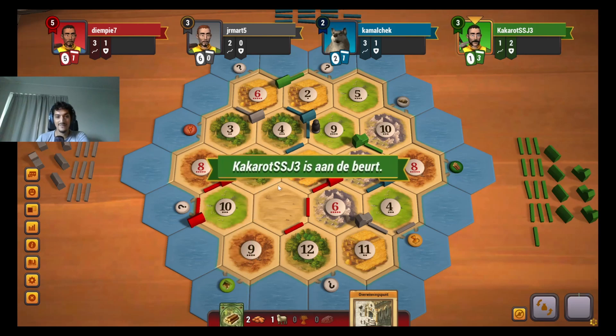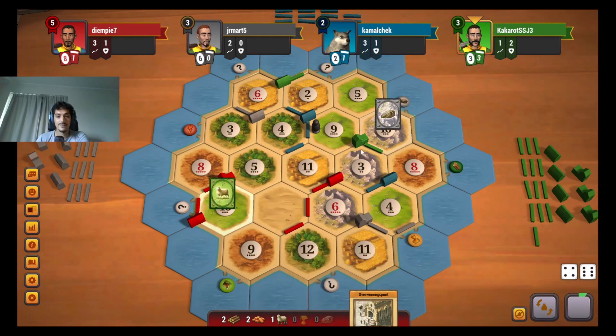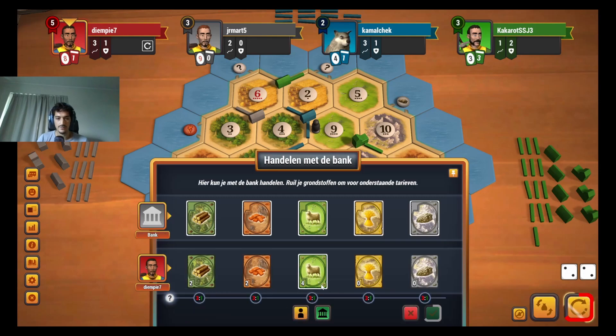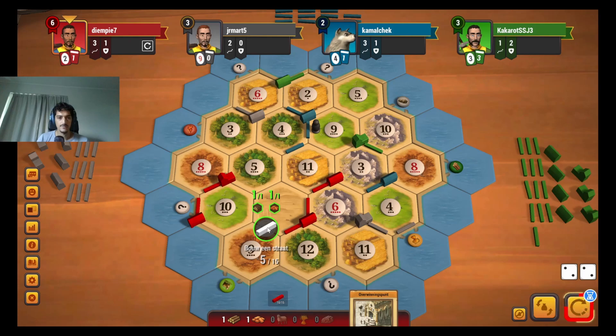Amazing — we can still get the 5-11 maybe. That is absolutely insane. I can get the 5-11 if I want to, but do I need to? The 9-10 is a really good expansion spot. But I can also first go to the 6-12 here and then go to the 9-10 — that might be a little bit safer, because gray could still get the 6-12 from me. I don't want that to happen. Let's play it safe. Doubling up on the 6 is very good. We can place the road.